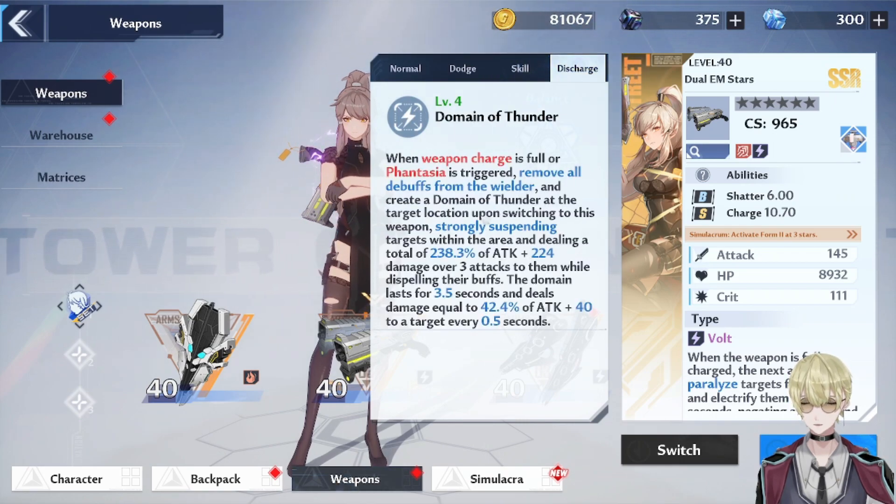This is her skill when her gauge is full. She practically removes all debuffs from herself, removes all buffs from the enemies, and you also suspend targets in the air once you switch to your weapon. It does damage over three attacks, does a lot of damage, and also applies a very nice DoT every half a second.